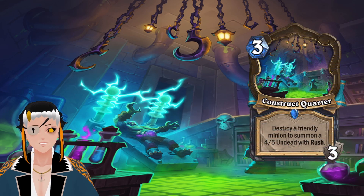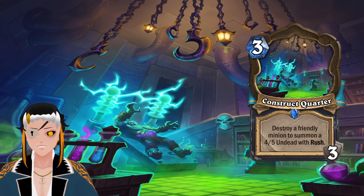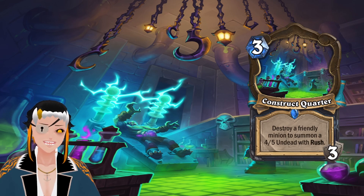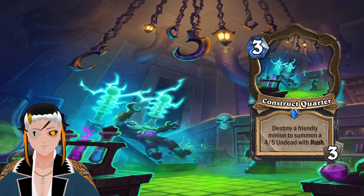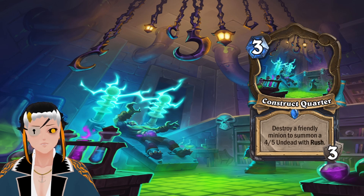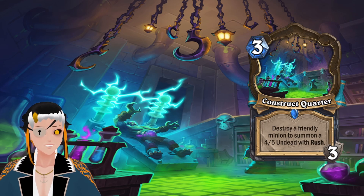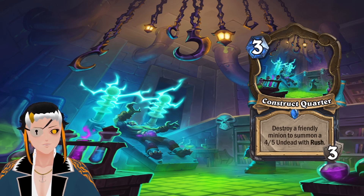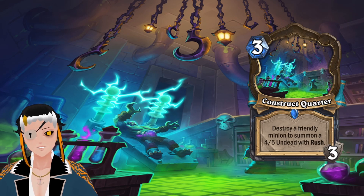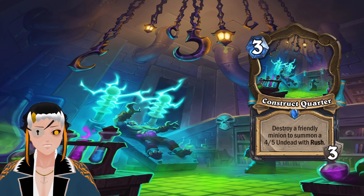For the last Death Knight card, it is Construct Quarter — a 3-cost Location with 3 durability. Destroy a friendly minion to summon a 4/5 Undead with Rush. This is just a better Dark Transformation for one more mana, and it doesn't require the Undead tag, so you can use this to trigger any Deathrattle that you really want to, while also providing yourself with a 4/5 Undead with Rush as a removal tool if you need it. There are a lot of possibilities of this card being incredibly powerful. It doesn't require any runes, so any Death Knight deck can use it, but I think it will probably see the most play in a Deathrattle DK deck, or maybe Unholy or Blood, just as an additional way to control the board.